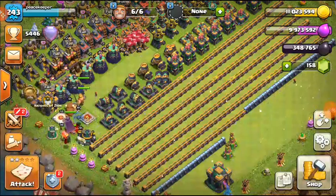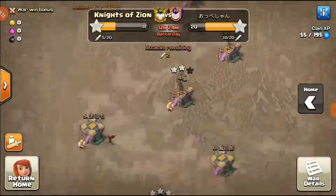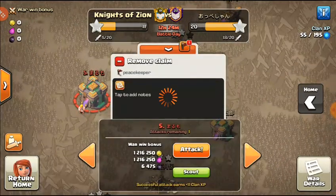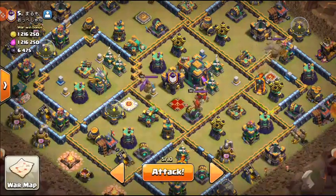What's up everybody, peace — good to be with you guys. Welcome back to Town Hall 14 where we have another war. We face the number 23 clan and I have my base selected, which is number 5, so let's hop in and plan and hopefully do a decent attack.